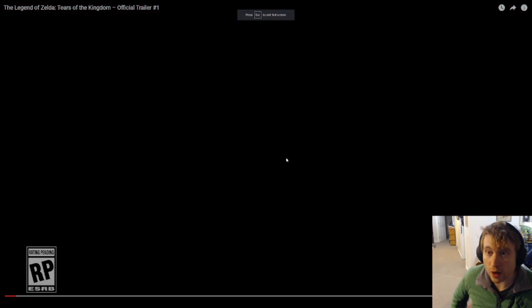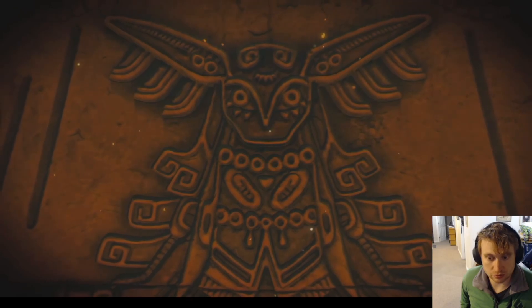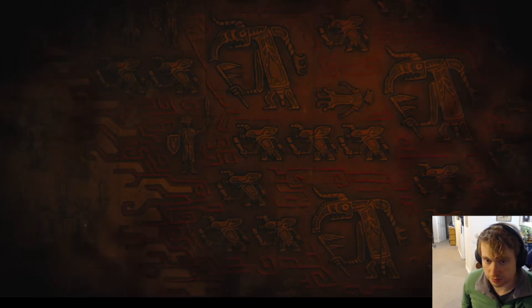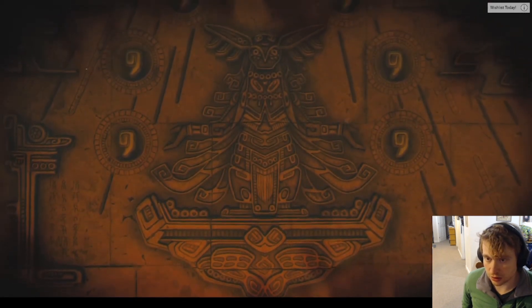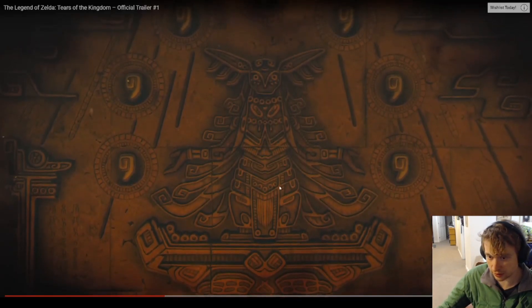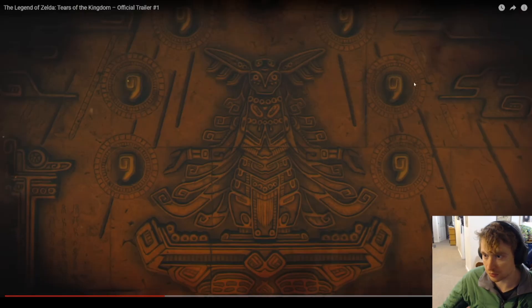Let's go on to official trailer number one. I'm guessing these are the Zonai — Bokoblins, Moblins, people — fighting amongst the Malice. You get this sort of Zant-like energy right around here. There's sort of this Zant look to it, and Zant's kind of got the blue glow. We have some Tears — Tears of the Kingdom — and some rain or shine, depending on how you want to look at it.